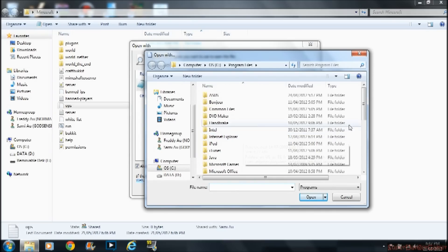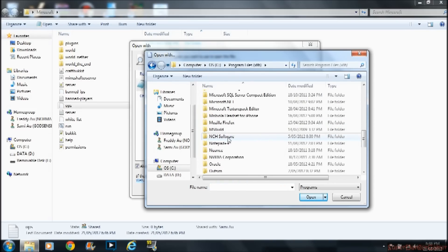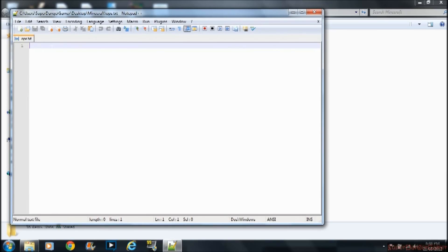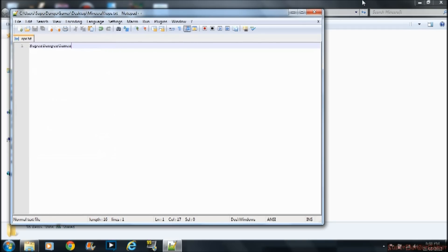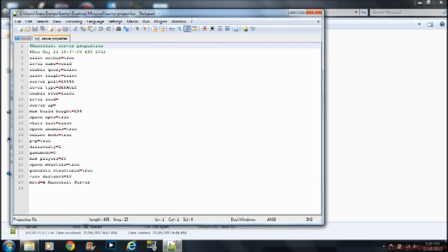I'm not sure about Notepad++ — let me check. Notepad++ is a better version of Notepad. And you type in your username so you get all the commands. Once you've done that, you go to Server Properties.